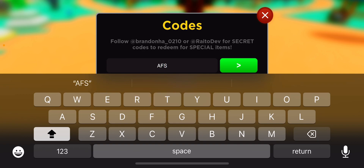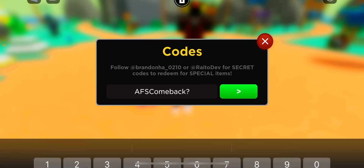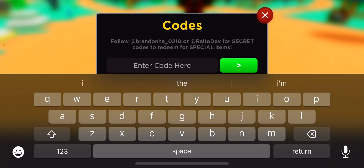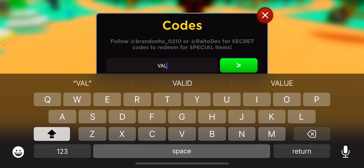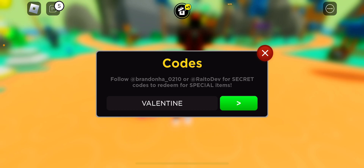The next one is gonna be 'afs come back?' with a question mark after that, and that's gonna get you all these shiny new things to help you level up. Then the next one after that is gonna be 'valentine', and you're gonna get a lot — ten of each.